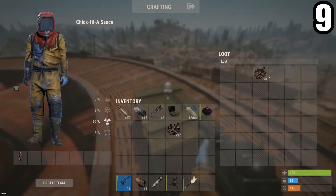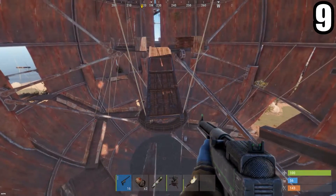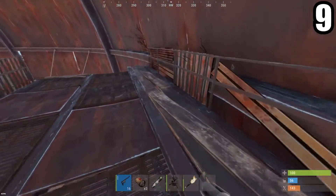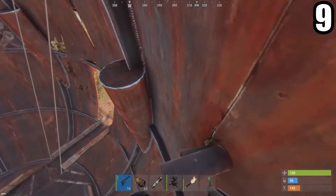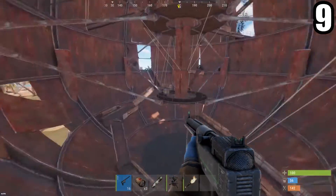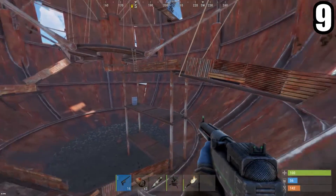After you get on top of Dome and finish looting everything and it's time to go down, most people will try to go back the usual way, but that usually ends in a fall. So there's a simple solution: come to the side and just run right off. There's going to be a pole right here that will stop you from getting fall damage, and then you just go down the side. Now you're at the bottom, simple as that.